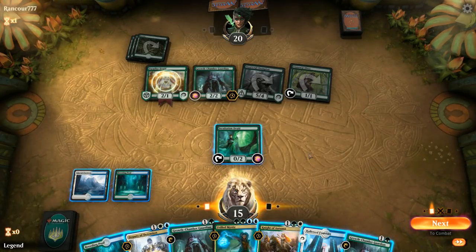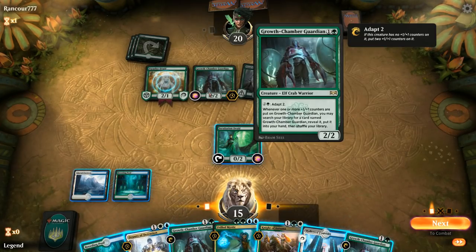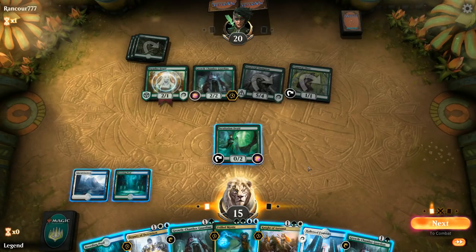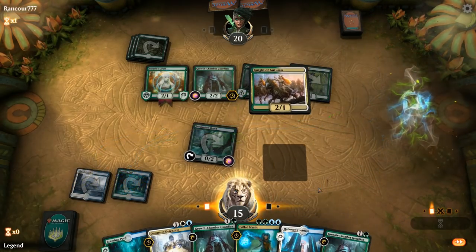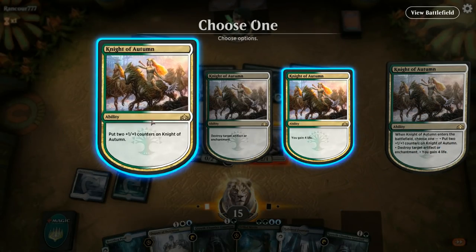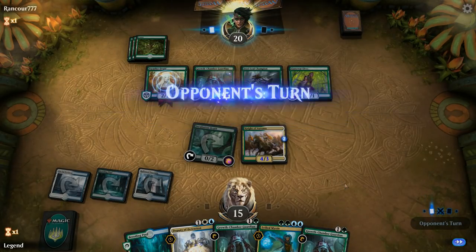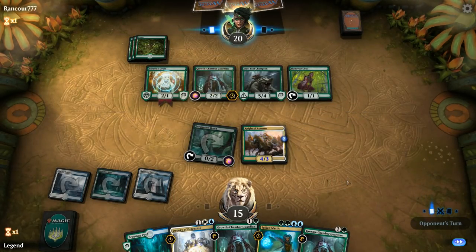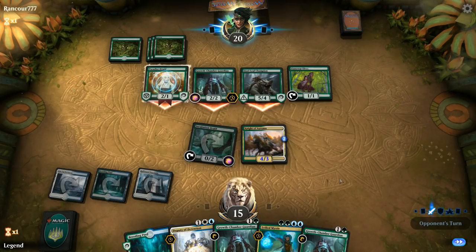We've got a few options. We could play a 4/3 Knight of Autumn to try and trade for Steel Leaf and keep Deputy to exile multiple Growth Chamber Guardians. I don't think we can pass and keep up Frilled Mystic because then we're going to take at least 9 damage. I think I like the Knight of Autumn play. That should discourage an attack from the Paradise Druid. They can attack with the Growth Chamber Guardian and adapt, but then we can maybe exile multiple Guardians with a Deputy.